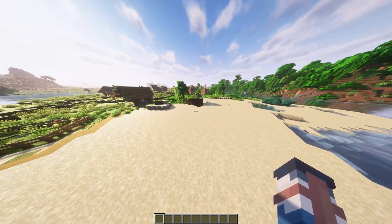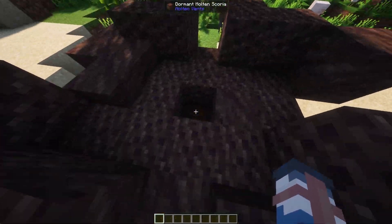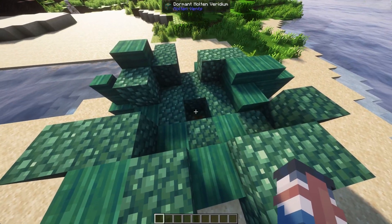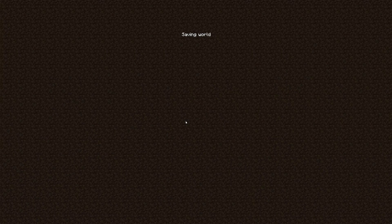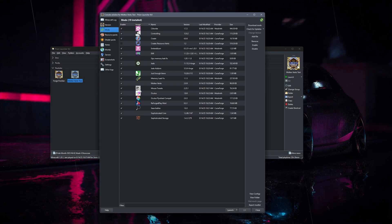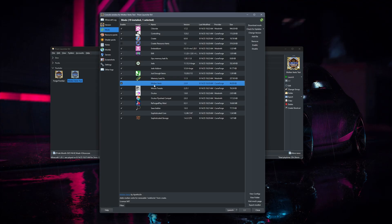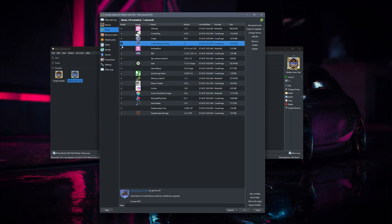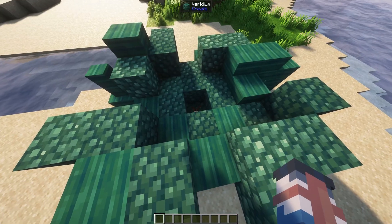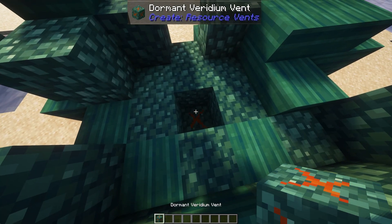Here I am in my world with molten vents. I found a scoria vent and a viridium vent. Now I'm going to close my game, go into the mods folder, and remove Molten Vents. Then I'll add in Create Resource Vents, and that's it. Just launch the game, and once you load in, you'll see that your molten vents will automatically have become a resource vent.